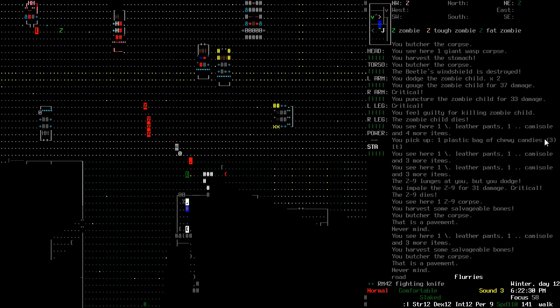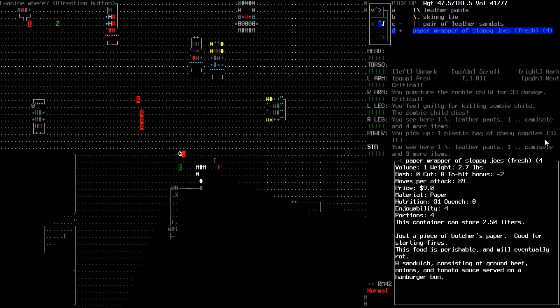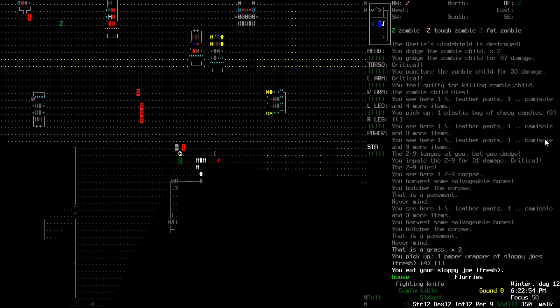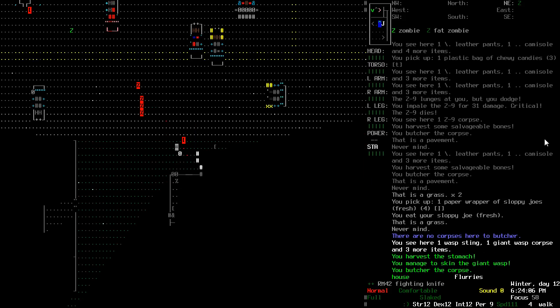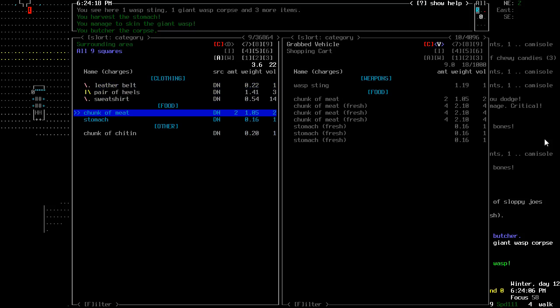Let's check this out. Sloppy Joes — they're still fresh, really? Wow, let's have one. Wasp sting — apparently I've already cut that one up. Weird. We'll take the wasp sting though, and the chitin.